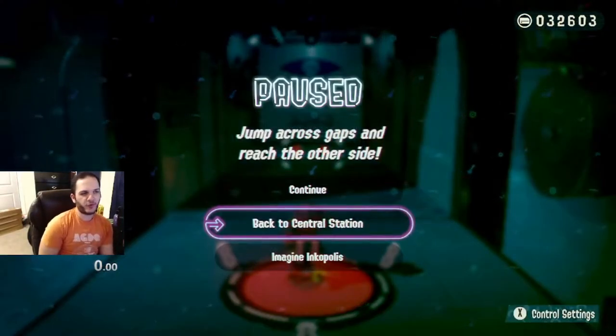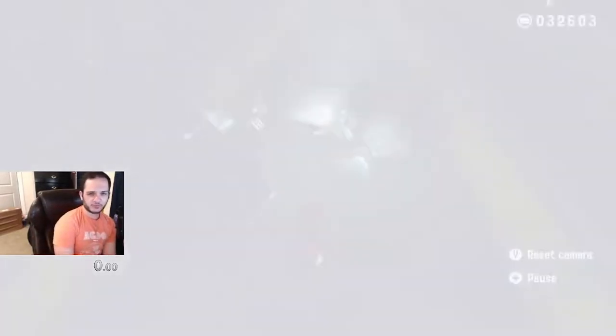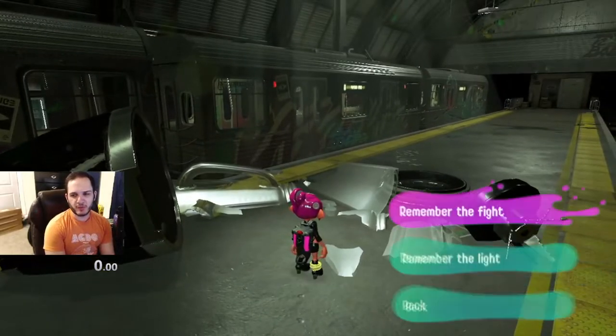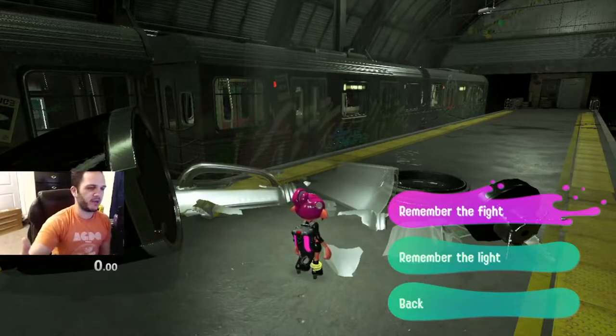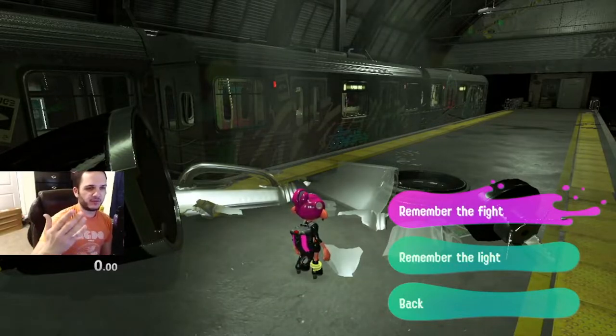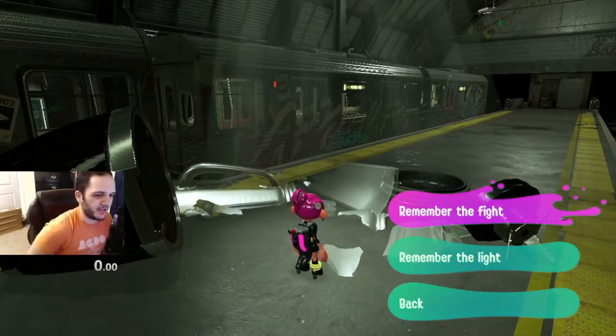One last thing about the escape sequence: this is a really good thing to learn how to chunk for practice. You can just remember straight from here and say 'remember the fight,' start the timer, and that's your comparison. You can make little splits for the escape sequence, go through it exactly the same way you would in any percent, and see if you can beat your best time and go faster. That's a good way of preparing yourself for the end of the run.